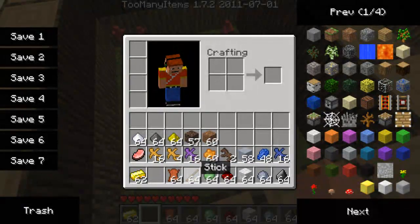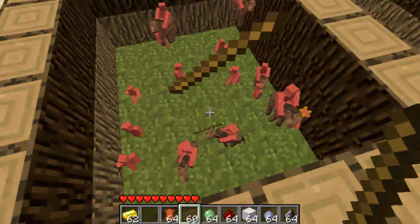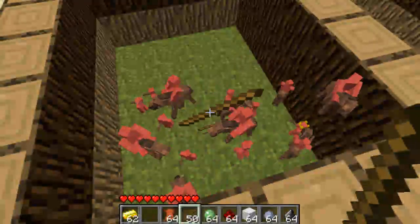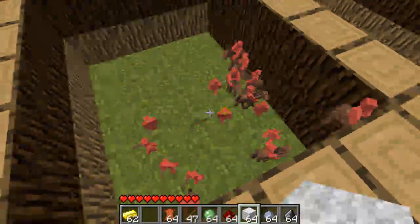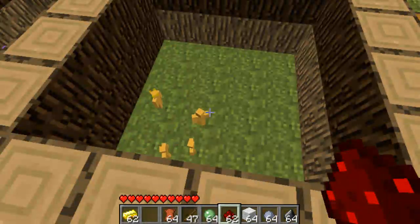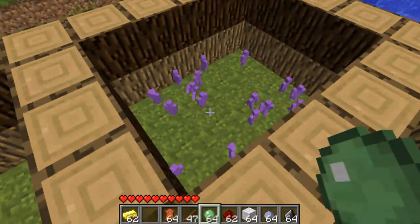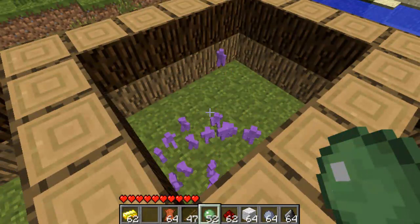We can go give them swords by just throwing swords at them — well, throwing sticks at them — and they'll get swords. You can also throw redstone at them and it temporarily blinds the enemy, so that's going to be awesome. We can also give them glue; a slime ball is like glue.